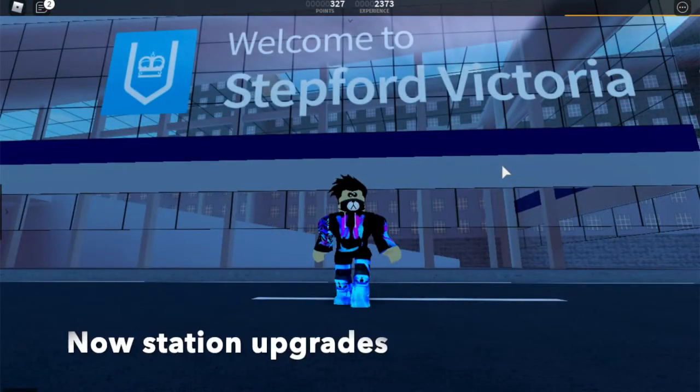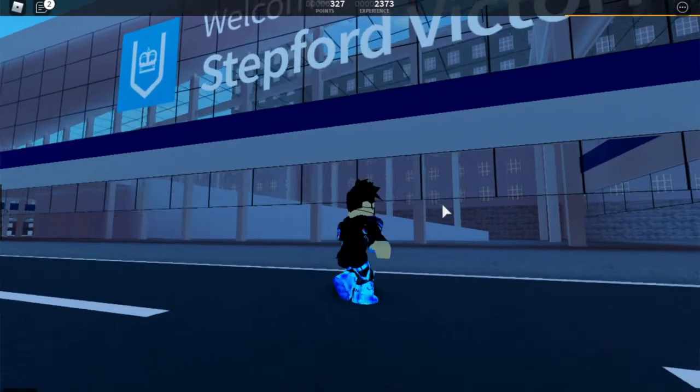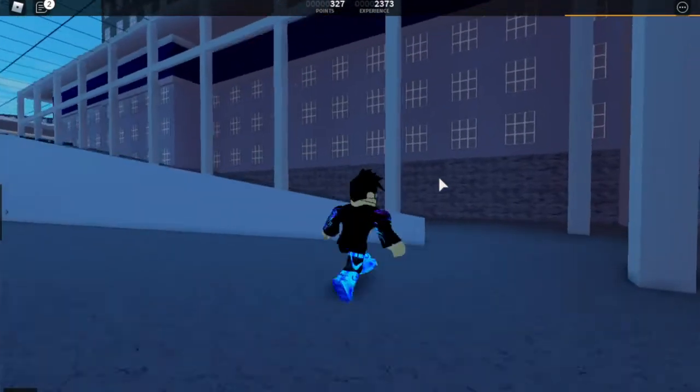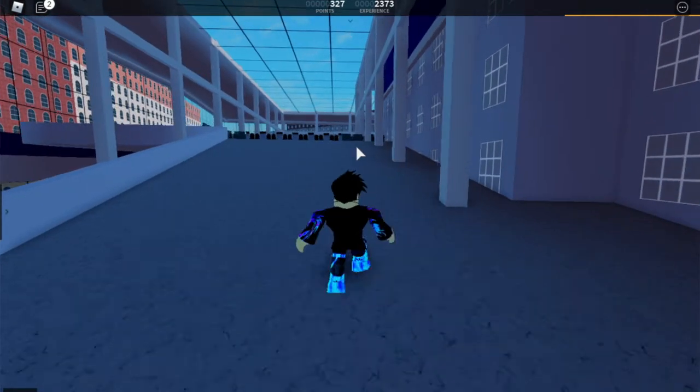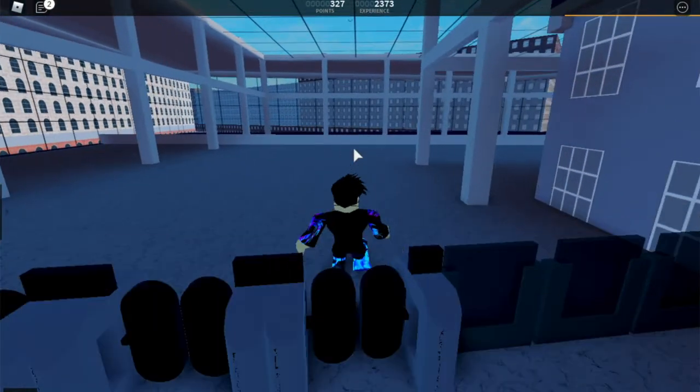Now, Waterline liveries aside — you'll see at the bottom of the video it says 'station upgrades.' That's right: Stepford Victoria and Coxley got station upgrades. It looks brand new. The old design looked absolutely disgusting in my opinion — it had like nothing in it. But I kind of like this new design. It's cool that these pillars are holding it up. There's a giant marble. And hey — they actually have ticket barriers now. The old one didn't have any. That's a really nice addition.